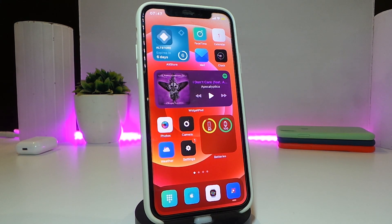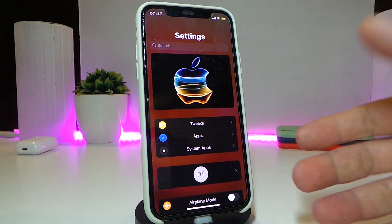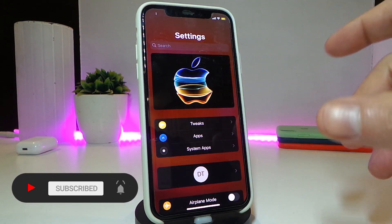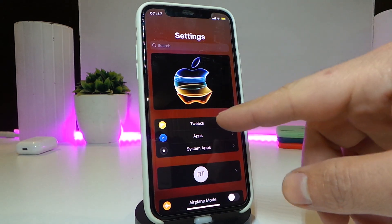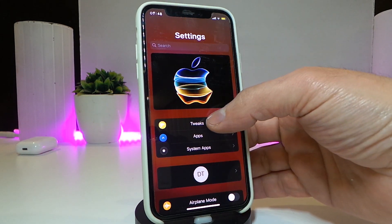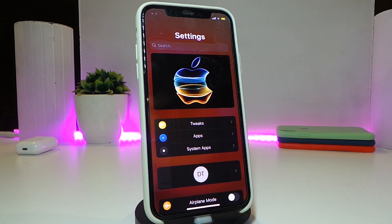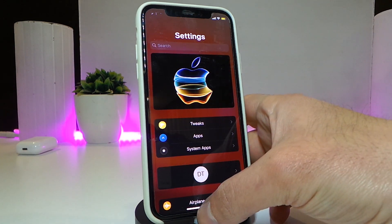The next tweak is called Center Labels. Once you go into your Settings, you can see the whole interface looks different. I've downloaded a couple of tweaks to change things inside Settings, but specifically Center Labels changes the labels — sizing them and centering every single thing. There is no configuration for this tweak; just download it and when you launch Settings, all the labels will be centered just like that.